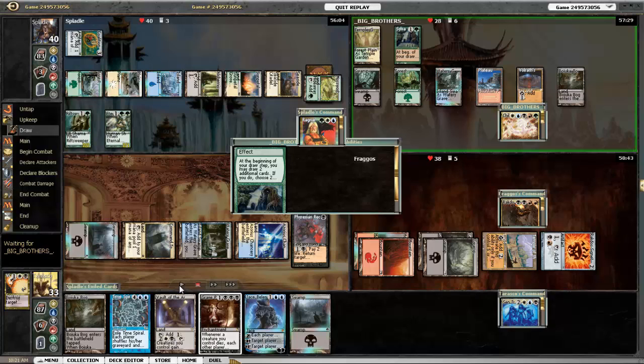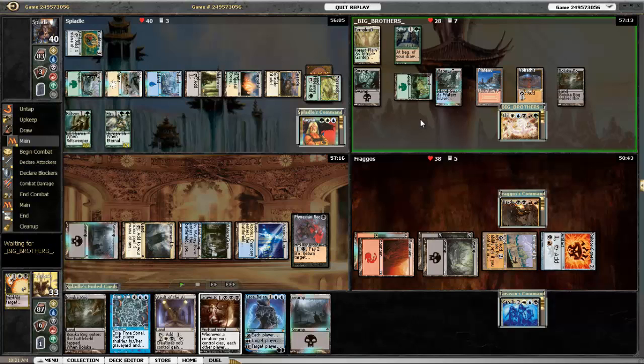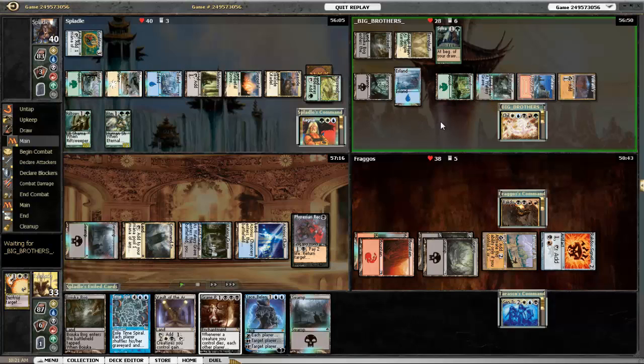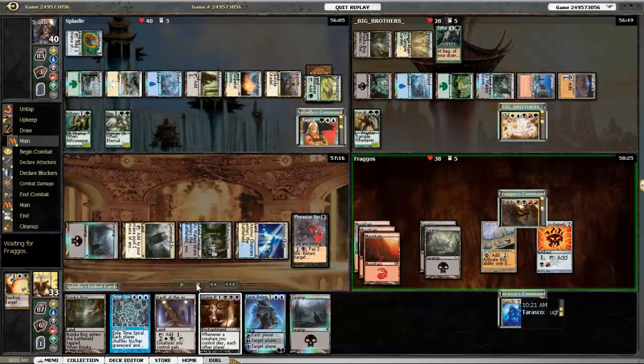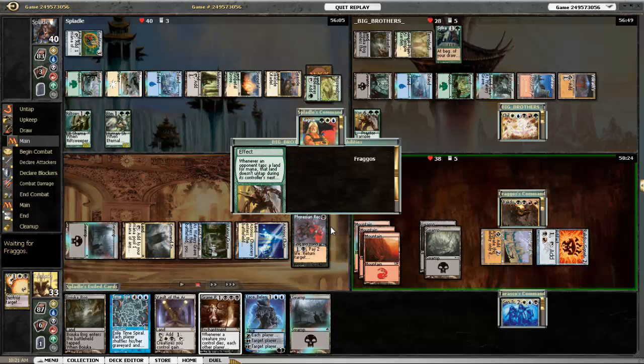Let's see what the Child player does. He does not draw from Sylvan Library, but he does play Vorinclex. Vorinclex is just mean — not my favorite creature. Of course, it is a creature, so you can destroy it, but I've got no answers to it right now, so hopefully somebody else does.